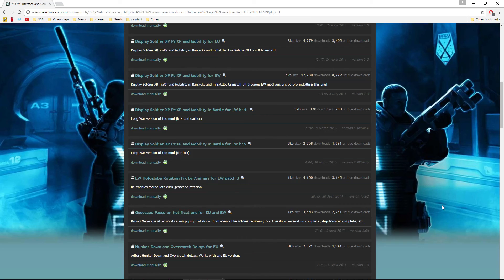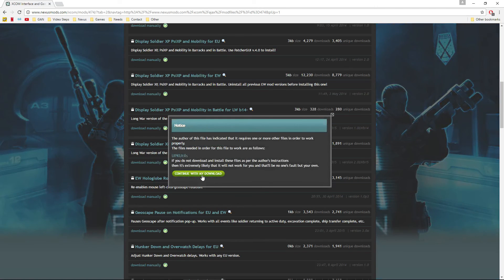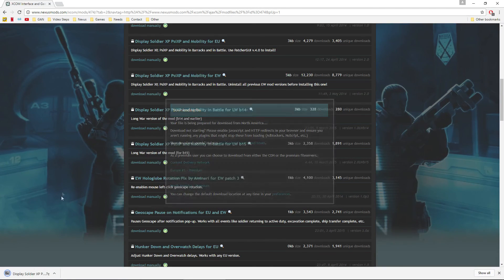Now comes downloading the file. If you're familiar with versions - Long War is at its full release 1.0, and this mod says beta 15, which was the last version before the official release. I've tested it and know it works with 1.0, but in some cases you won't know that, so it's a good idea to post a comment and ask the question - hey, does this work with the newest version? I know this one does, so we'll go ahead and download it manually since there's no mod manager.